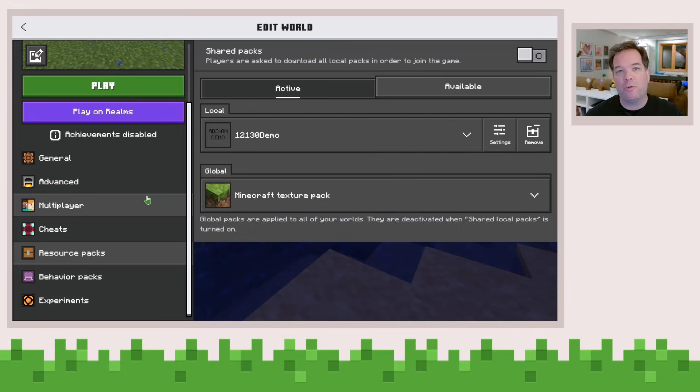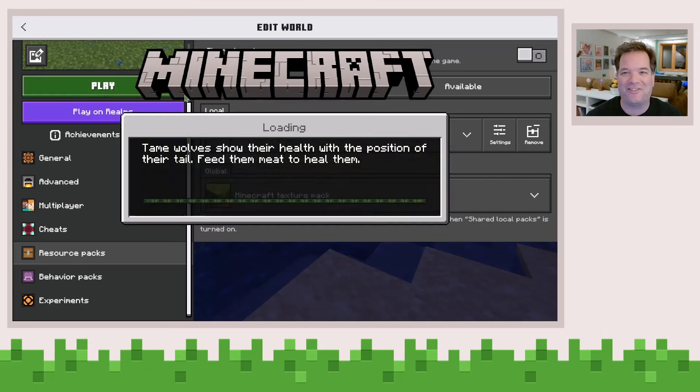Maybe you want to add a mode where you don't show spiders, or maybe you have a lot of effects or a little bit of effects. There's all kinds of different things that you can do to customize the look and feel of your experiences using pack settings, and now it's right there for creators or for players to change to their heart's content.